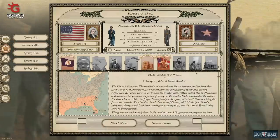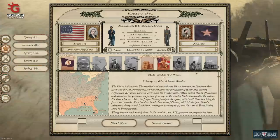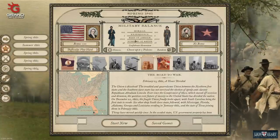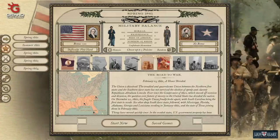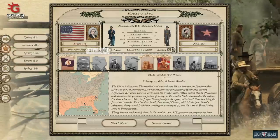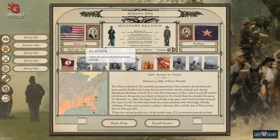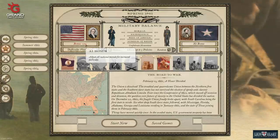Welcome everyone to our brand new Grand Tactician Civil War Confederate campaign. I am excited to be able to complete an entire campaign on the Confederate side. I just want to real quick show you where things stand as far as my starting perks. First of all, we are going to give the AI the plus 50 national morale bonus, which is going to make it very, very difficult to win the war because we're going to have to take some Northern Territory and win a lot of battles on the battlefield.